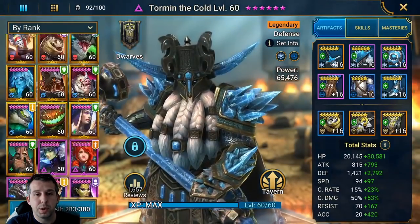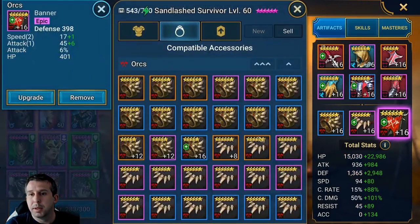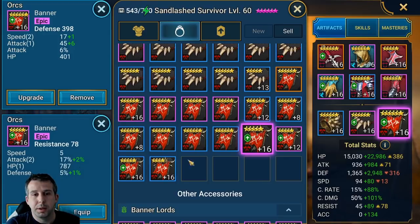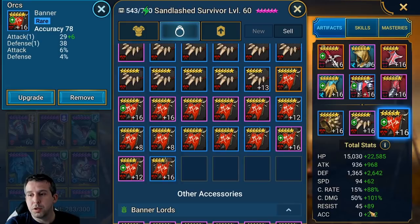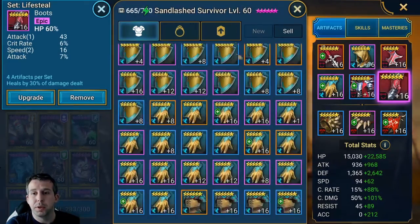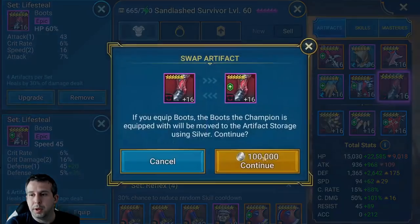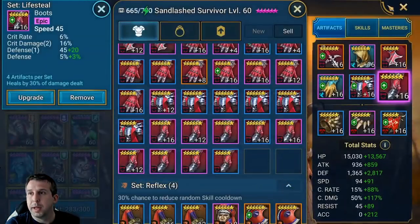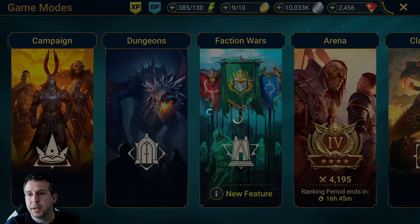Let's switch out that banner and get her into some other content. I'm going to throw an accuracy banner on her now — 212 accuracy, enough to land debuffs in dungeons. I had HP boots on her so let me switch back to speed boots for dungeons.